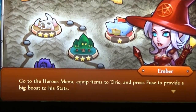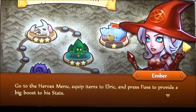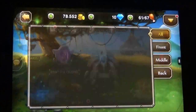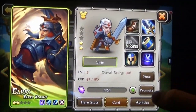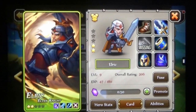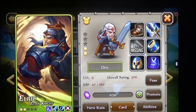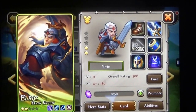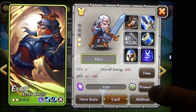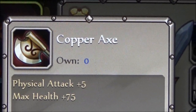So there's Elric — he's an elven knight. What an awesome picture of him. Isn't that like cool battle wear? You're missing something. It says missing right over there. What is it that you're missing? I'm missing a copper axe — physical attack plus five, maximum health. Oh wait, can I craft it? I need a shirt.